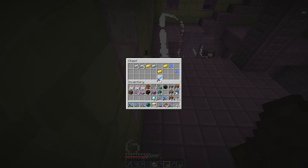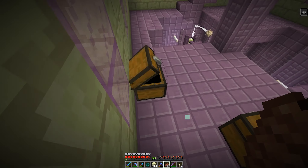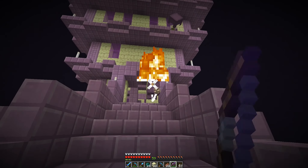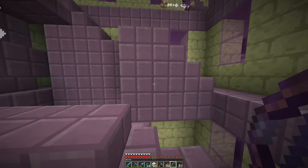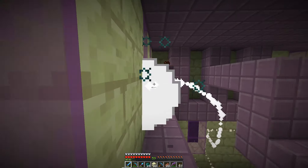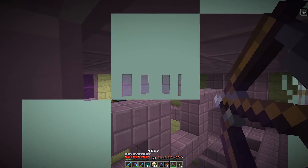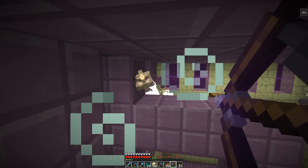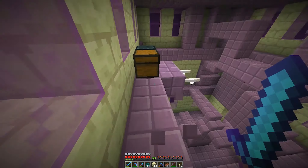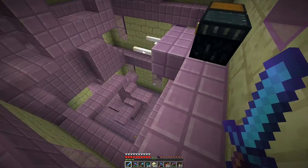Thirteen diamonds in a single chest — that is insanity. Sharpness four sword. Some boots with a bit of a rubbish protection — we can probably fix that with some clever use of enchanting. One more shulker shell to the collection. There's quite a few shulkers in here. We have a chest down here too; for some reason the last two spots that should have had chests didn't, which I didn't realize could happen. Two more shulker shells. Smite five — wow, good wither sword. That's one more building down.